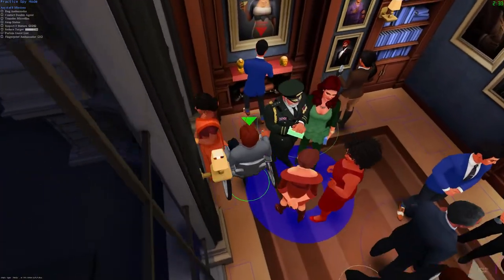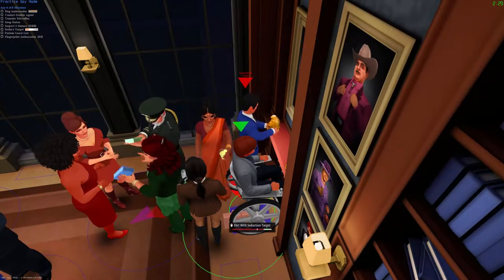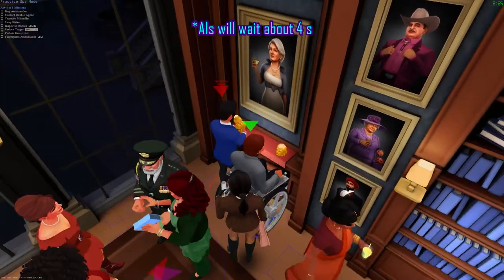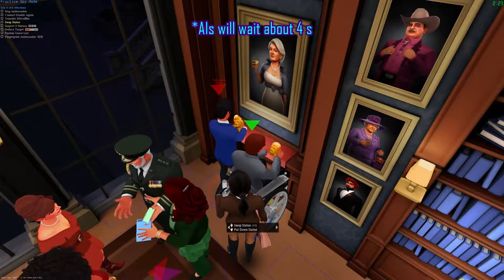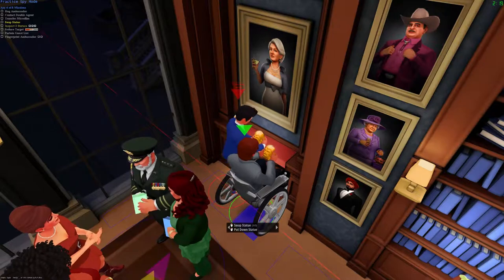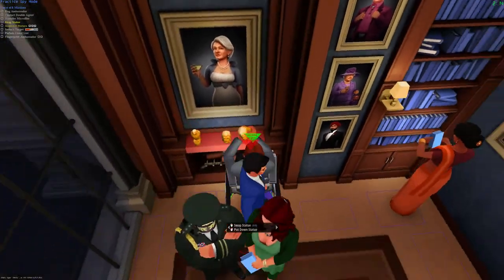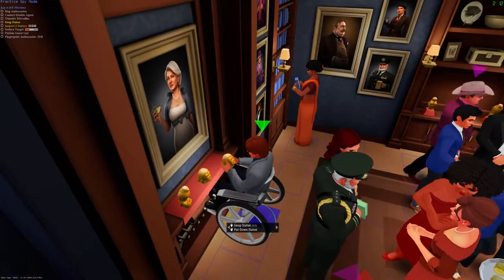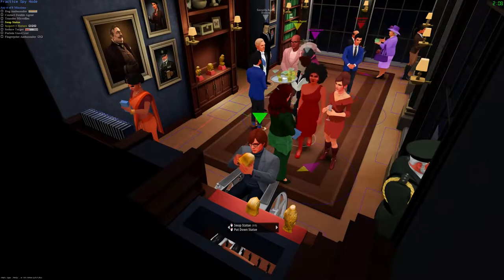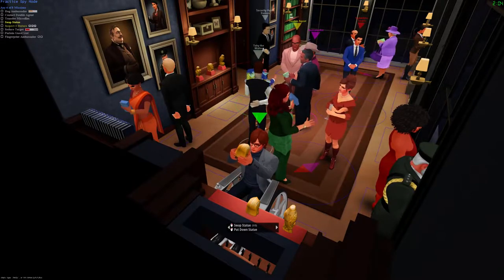At statues, the opposite consideration applies. Spies will wait about 4 seconds before they pick up a statue. So if you're going to flirt at statues, you should do the flirt first and then pick up the statue. If you pick up the statue first, it's probably too soon, and if you pick it up at the right time and then flirt, there's a good chance the seduction target will walk off before you can get your flirting in.